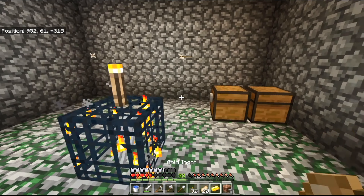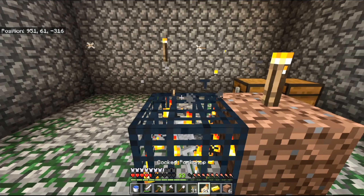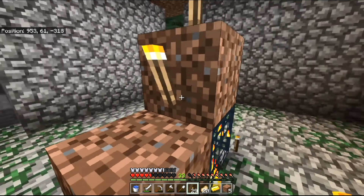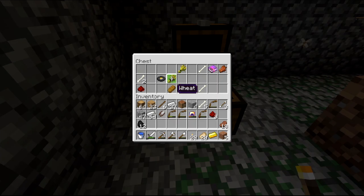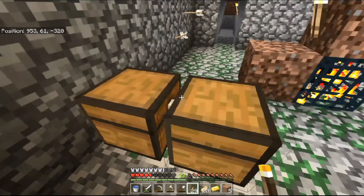Right, let me place a block there with a torch on it. Let's open these chests - what do we get? Ooh, redstone, bones - we need plenty of those - and a music disc.